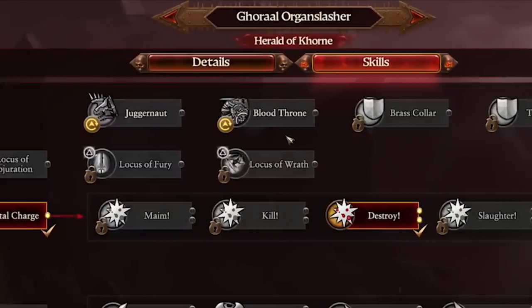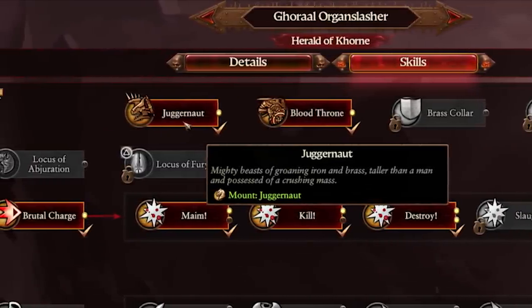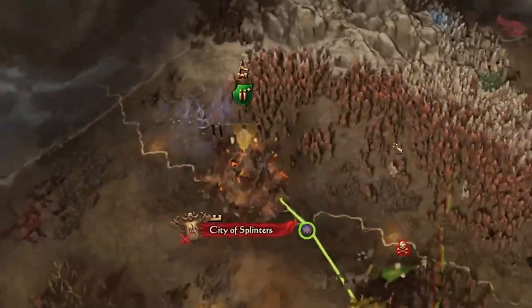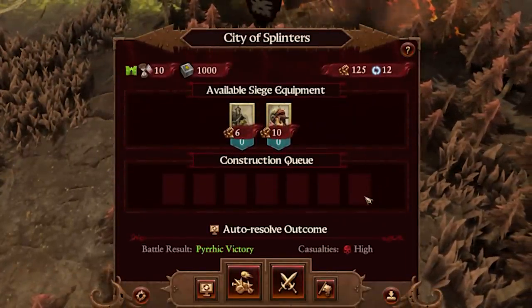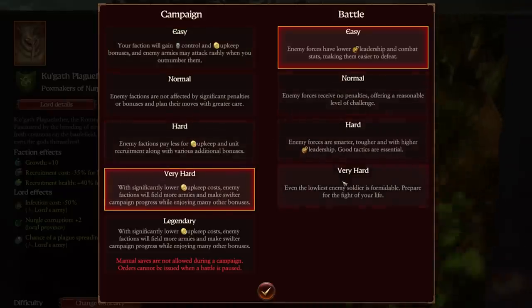Campaign changes. Lords and heroes will now unlock their respective mounts automatically after reaching the right level, saving you skill points to use elsewhere. Our auto-resolve formula has been tweaked to reduce severity on hard to legendary difficulty settings, and takes its decision from your battle difficulty settings rather than your campaign difficulty setting.